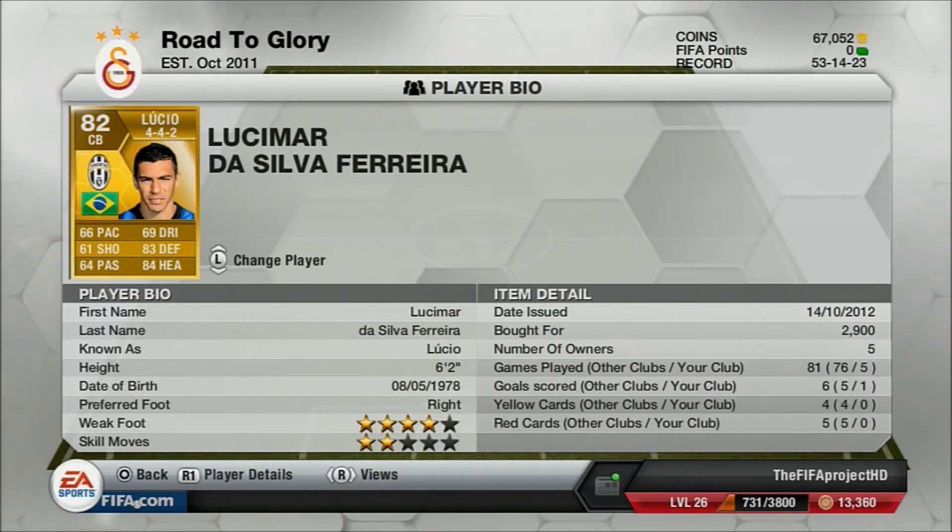Moving on now, we've got Lucio — Brazilian, 6 foot 2, 2,900 coins, and he has a 4-star weak foot. He also has 83 defending, 84 pace, and 66 shooting as well.